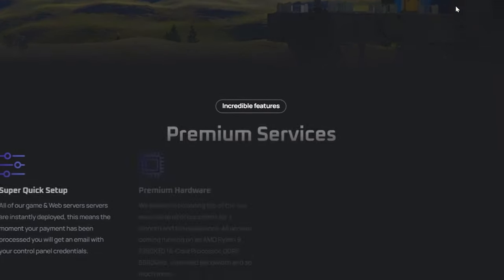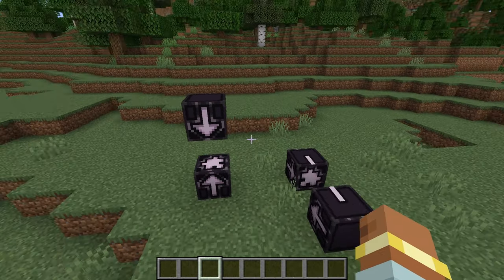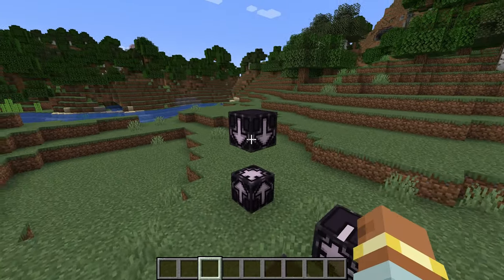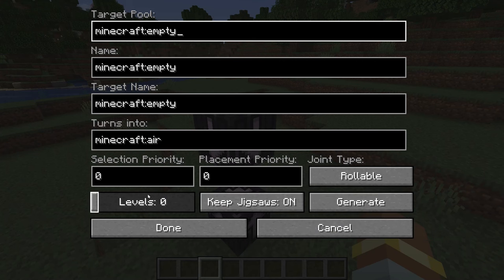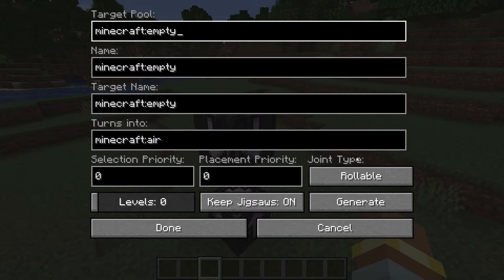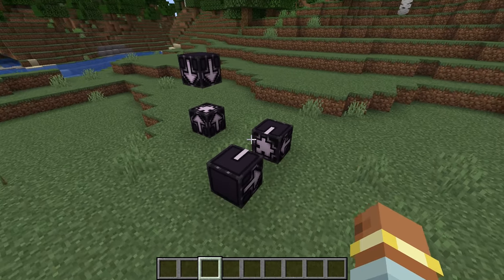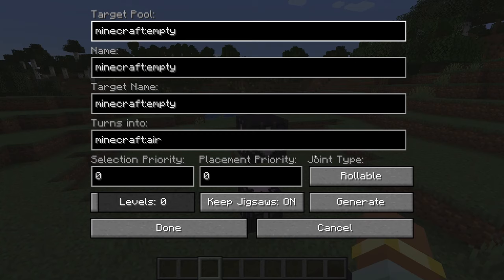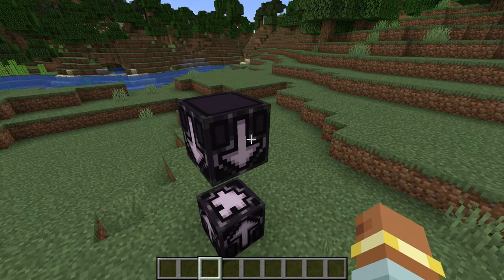Welcome back to another MCrater tutorial. Today we're looking at the jigsaw block and breaking down all its different settings. The three settings at the very bottom — levels, keep jigsaw on, and generate — are not required for saving your jigsaw blocks. Everything above those: selection priority, placement priority, joint type, turns into, target name, name, and target pool are all required for actual jigsaw block structures.